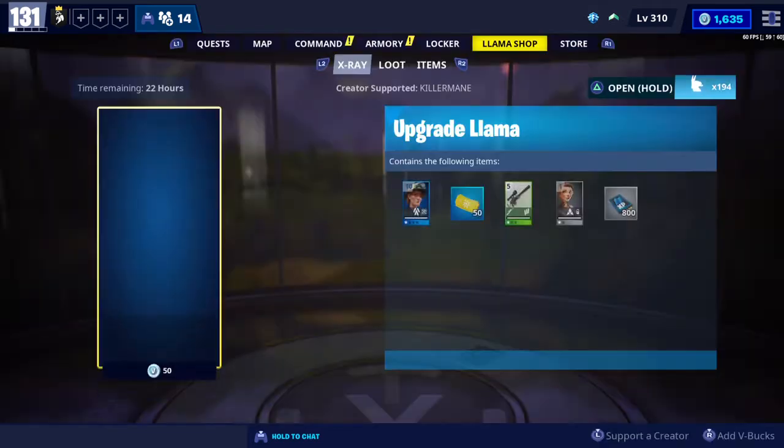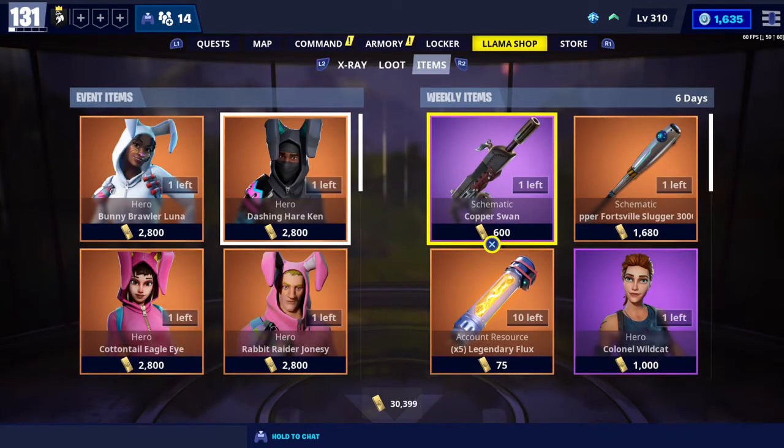I'd like to go over what to buy, why to buy it, and how to use it on the weekly item shop, as well as the total cost. I'm going to start with the total cost on the right-hand side — that's eleven thousand nine hundred and five, or 11,905 gold.